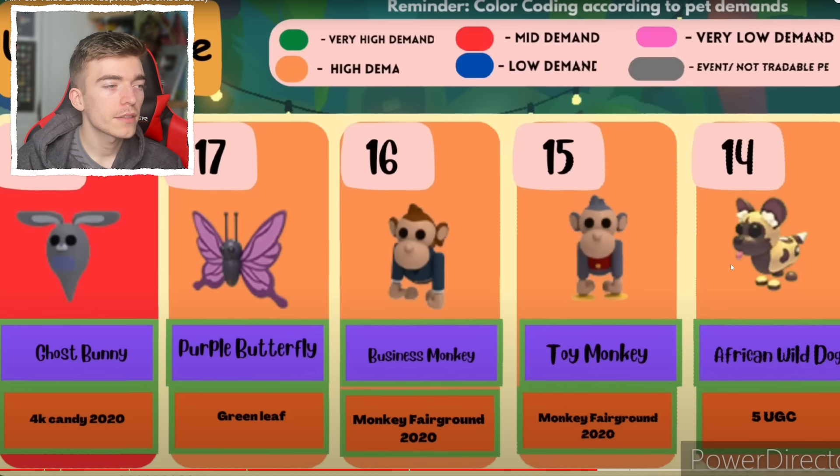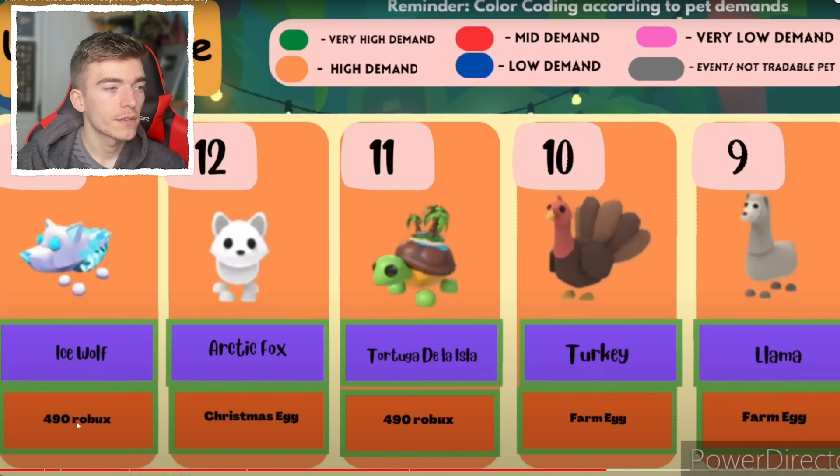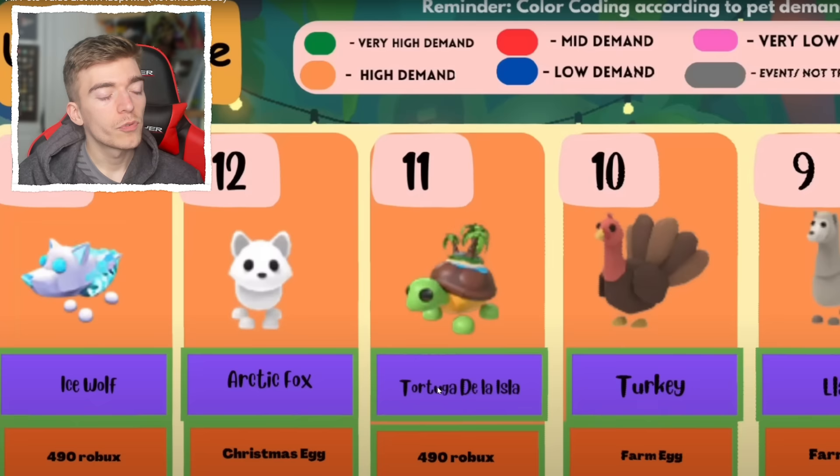The toy monkey and a business monkey — this one's going to be the older one if it's more valuable. What is going to be number one? The ultra rare ice wolf is 490 Robux. We've got the Tortuga de la Isla for 490 Robux. Number 10 is a turkey, number nine is a llama. What's going to be in the rest of the top 10 for ultra rare?